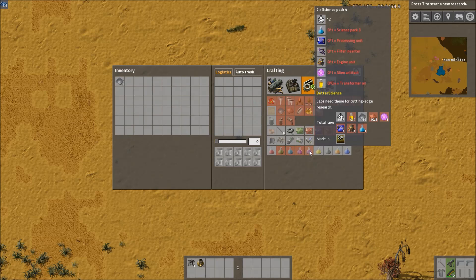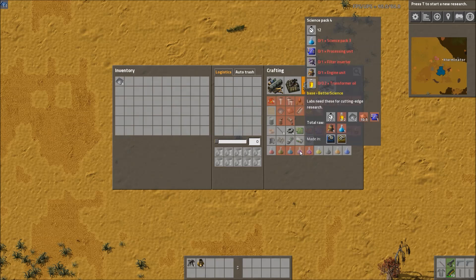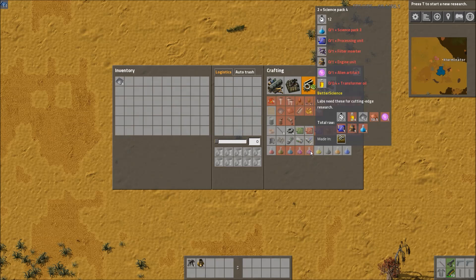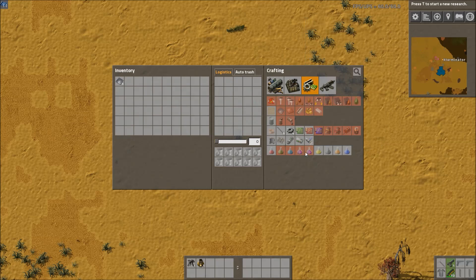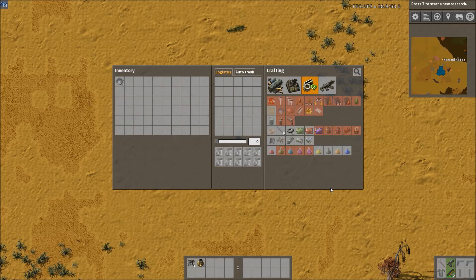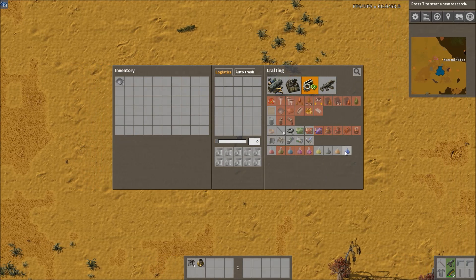Then there's a second variant which is pretty much just double the first by adding in an artifact. You can see at the top it gives two times Science Pack 4 — the recipe is identical aside from requiring an alien artifact. So you can throw an artifact in to increase your production of these, and you will need to, because all four of the new packs require Science Pack 4.